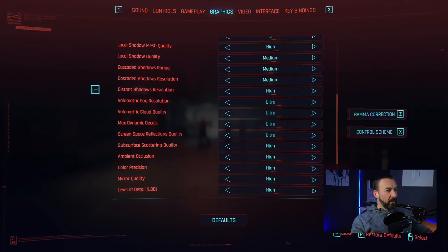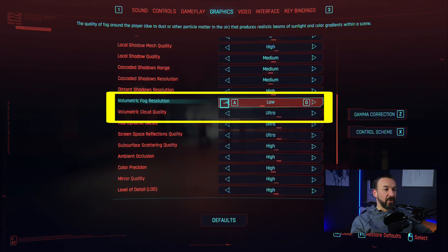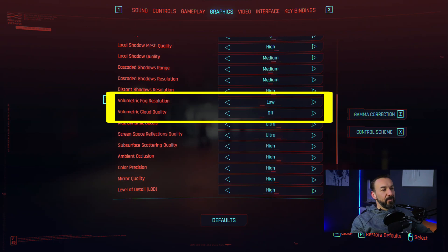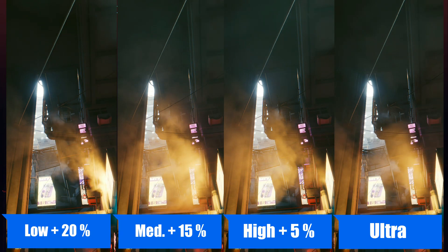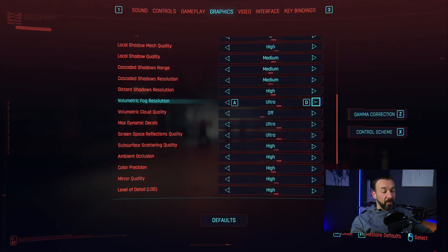Next up we have the volumetric settings. This group has a very big impact on performance — we are speaking about 20% from everything ultra to low and off. Volumetric fog has a huge impact on all those steamy, foggy effects that add nicely to the ambience in Cyberpunk. Please take a look at the footage and tell me if you can see a difference between low, medium, high, or ultra. Performance wise, I would take full advantage of that 20% — put volumetric fog and volumetric clouds to off and low. I don't think you can see a big difference in the game.